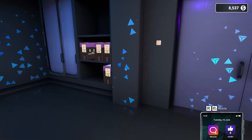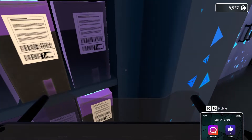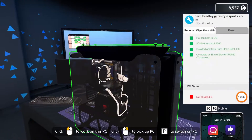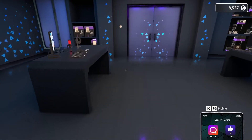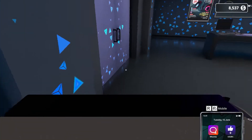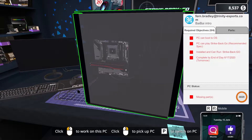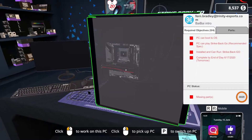Let's get started. Let's grab Zenith's PC — she just needs an AIO cooler installed. Let's put the PC over here. This case is big enough to hold any AIO, so we'll get one of those in the cart. Let's grab Bye Bye's PC and get that put here. Bye Bye's is not finished, but they also want three Corsair parts installed. We need to make sure this thing can play Strike Back Go at recommended spec and get the rest of the parts in.